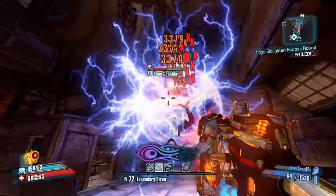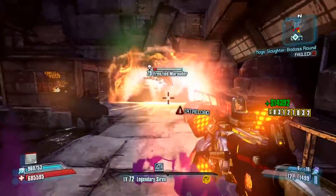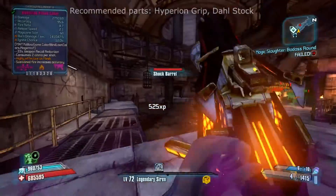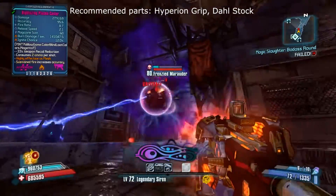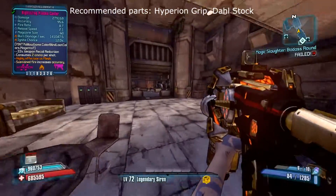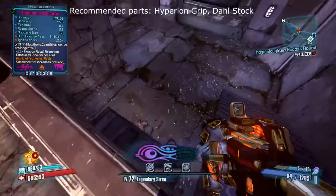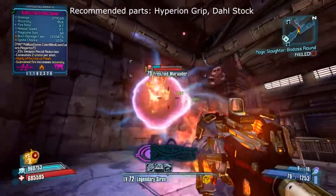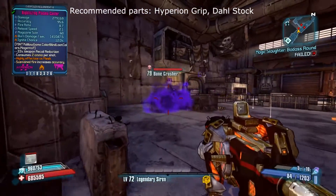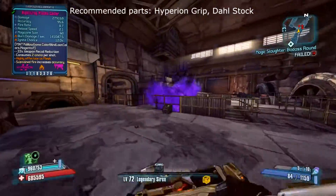Finally, at number one — unsurprising — powerful on pretty much every character against nearly every enemy. Very stable, easy to use under sustained fire. The Hyperion Plasma Caster. This thing has incredible DPS and is all around one of the best SMGs in the game, sitting very close to the Tattler. It's got splash damage, which is boosted by grenade skills for Axton. It's an SMG for Maya. Accurate hip-fire to make use of on Salvador. High damage to suit Gaige. You get the idea.